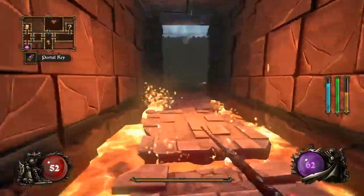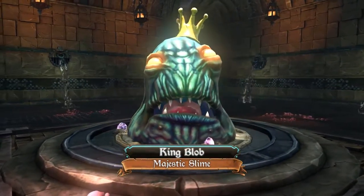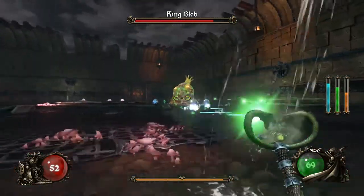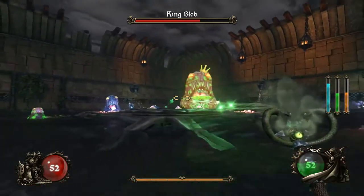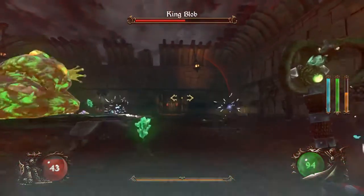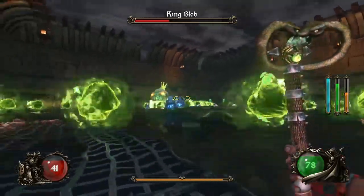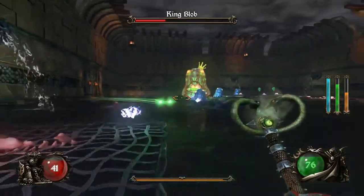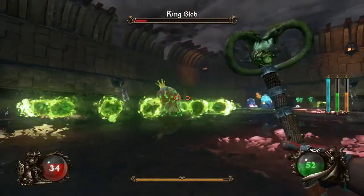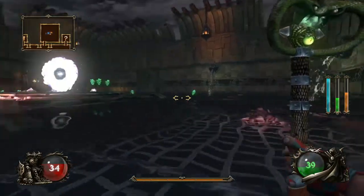Straightforward to the first boss of the game. Almost all bosses will pretty much summon things — I think there's only a few that won't — and they just keep summoning them. The only thing they seem to drop is mana. Get close enough and that little wave will hurt — and this is why I hate him, especially when he has a full room. When he dies, all of his minions die.